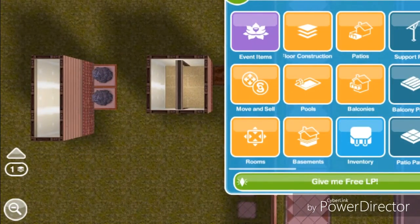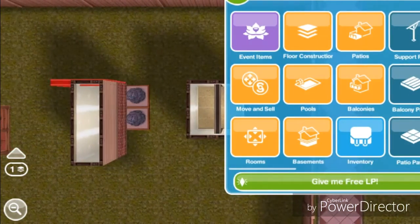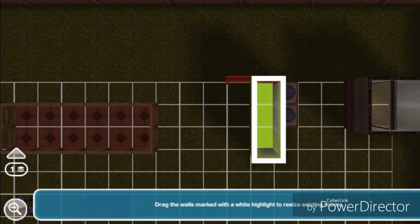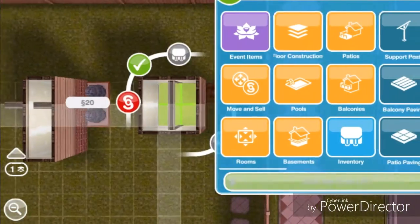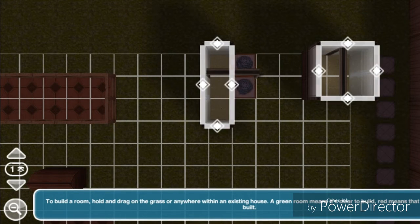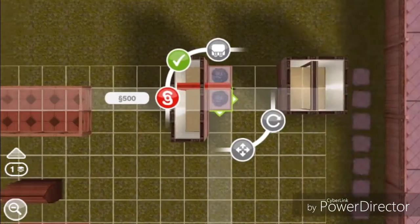Grab the glitch door and bring it right here. Go to the rooms tab and drag it down, cancel it — it goes to the middle. Grab another glitch door, go to the rooms tab, drag it down again. Now it is blinking red.